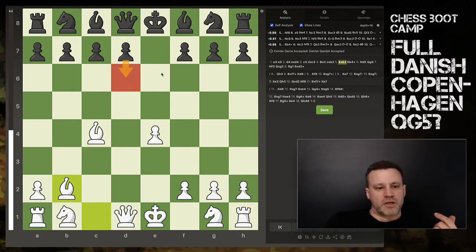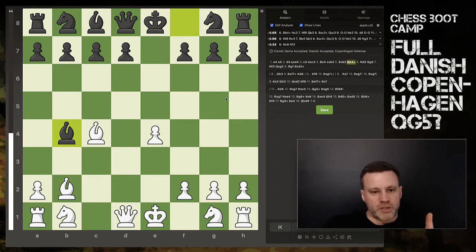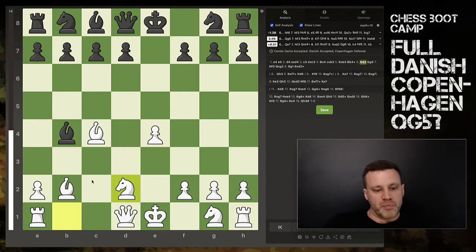Quickly recapping - we've had a look at the d6 move, we've had a look at knight to f6, and we've had a look at bishop b4 check. So we're going to carry on with bishop b4 check, which is the Copenhagen Defense. From here I'm suggesting you play knight to d2, so we don't get in the way of this bishop that is now looking at that pawn and the rook behind it. We will see that come in handy very shortly.